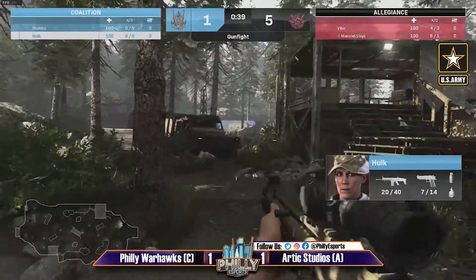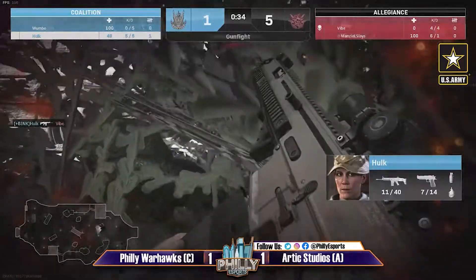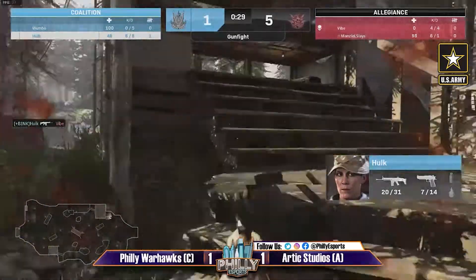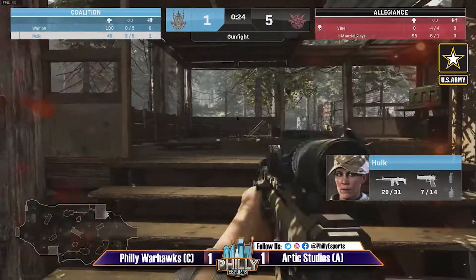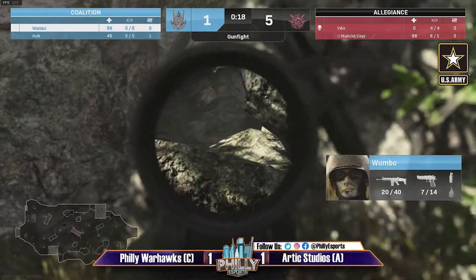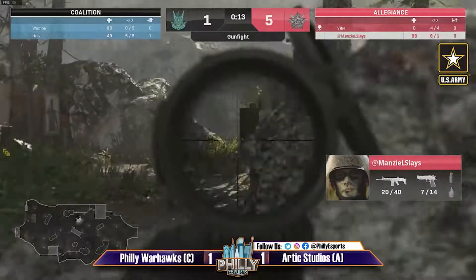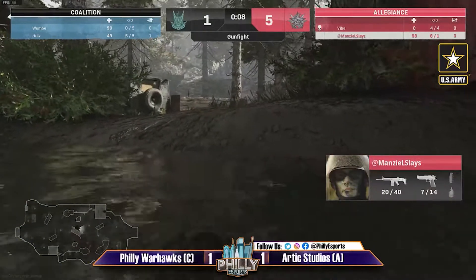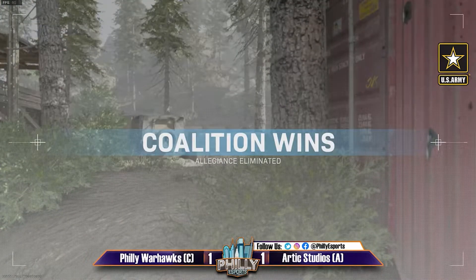This is like what we were talking about — the team that wins the first round gets a huge advantage, able to find the maps they're comfortable with in the third round. The Warhawks if they're not able to secure this — they did take out Vibe here to start though. Hulk with some nice long-range shots with this weapon — he has an idea of where Manzel is.